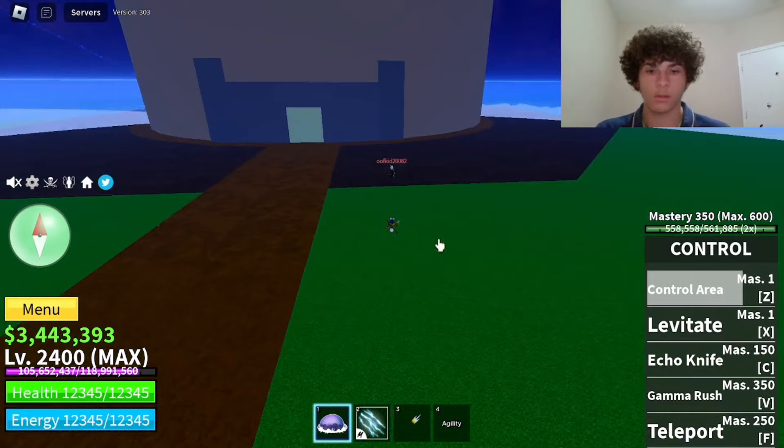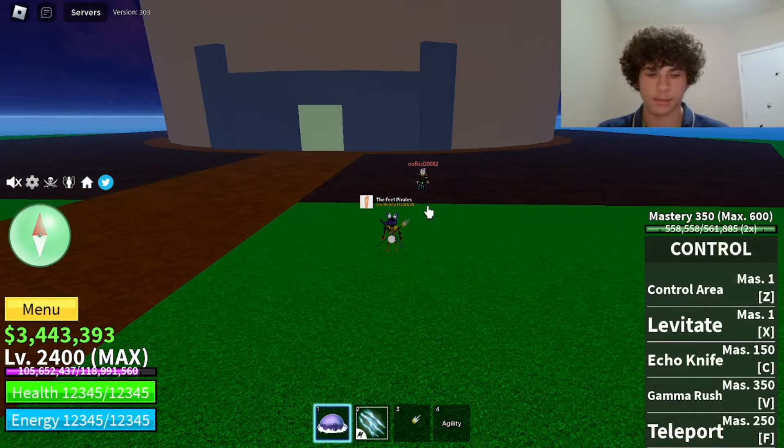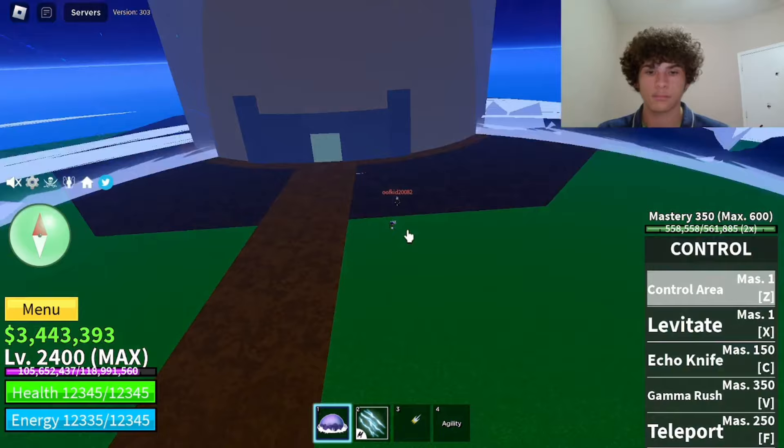Also, if you don't have Control Area activated you won't be able to use any of your moves — as you can see I'm pressing X, C, V, and F and it's not letting me use them. So make sure you do activate Control Area.